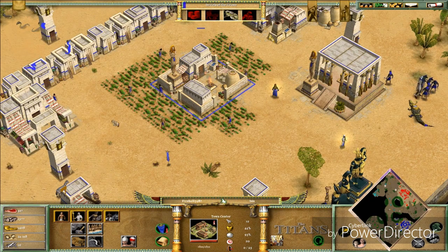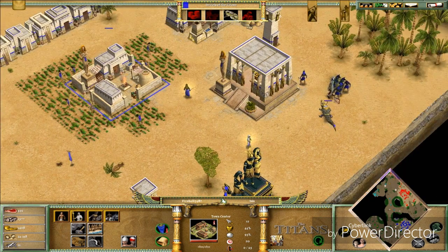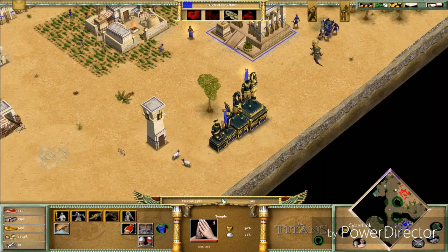We have enough favor — Secrets of the Titan, let's go! We're gonna make as many Anubites as we can because the Titan destroys your population — it takes 50 or more population slots.